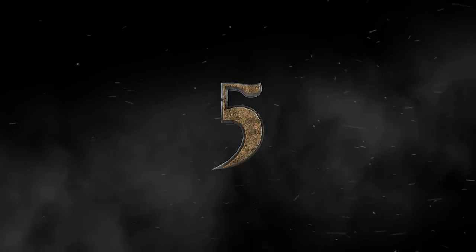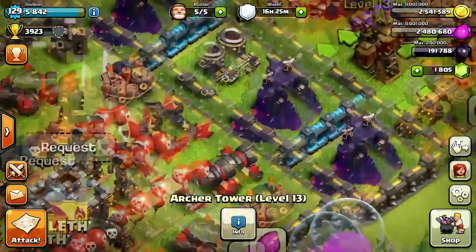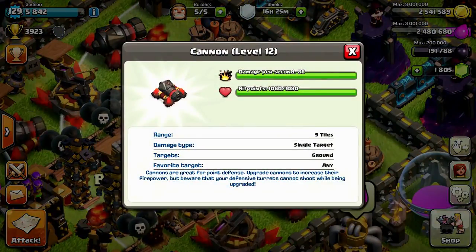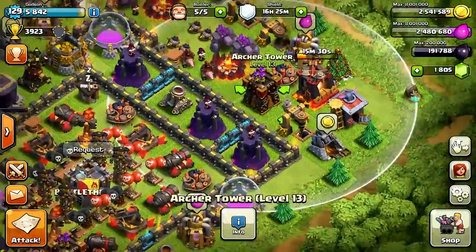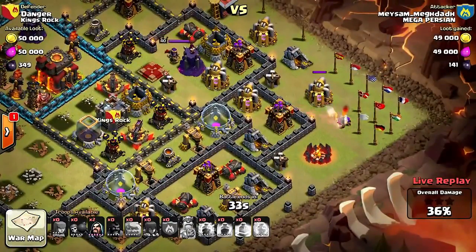Coming in at number five, it's the Archer Tower. Although the Archer Tower does not have as many hit points as the cannon — which is probably better at stopping wall breakers — what I like most about the Archer Tower is that it has a much bigger radius. By putting Archer Towers near the edges of your walls, you'll be able to stop attackers cold from getting that 50% win.